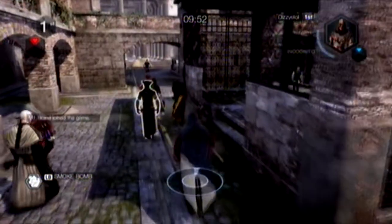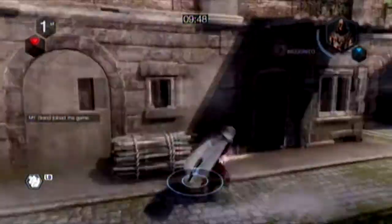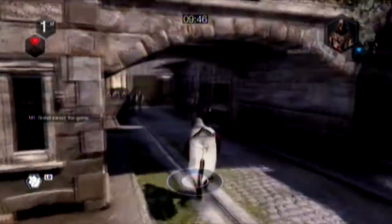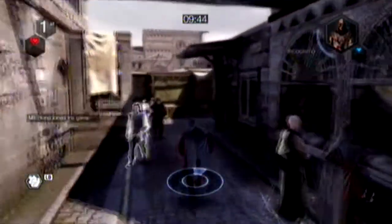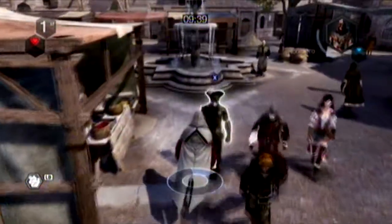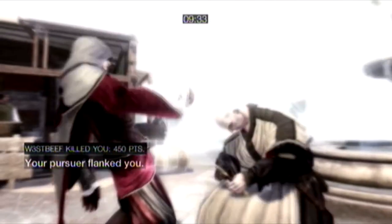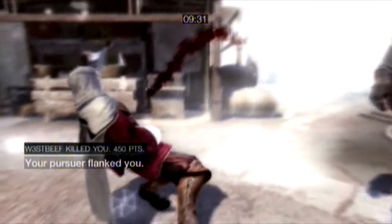Anyway, on to Brotherhood. We're playing the Wanted mode — this is the one that's been in a lot of the trailers. It's a good fun game mode. It lasts about 10 minutes, and right off the bat I get off to a good start by getting stabbed by a priest.